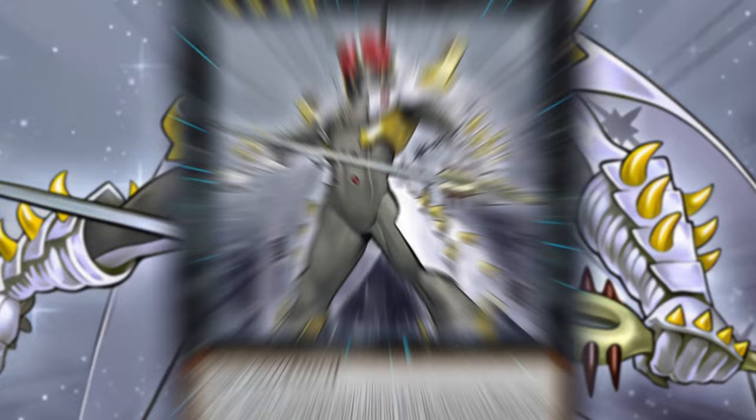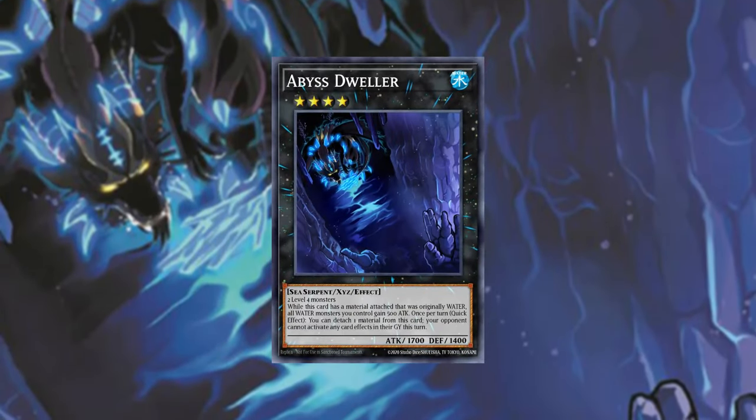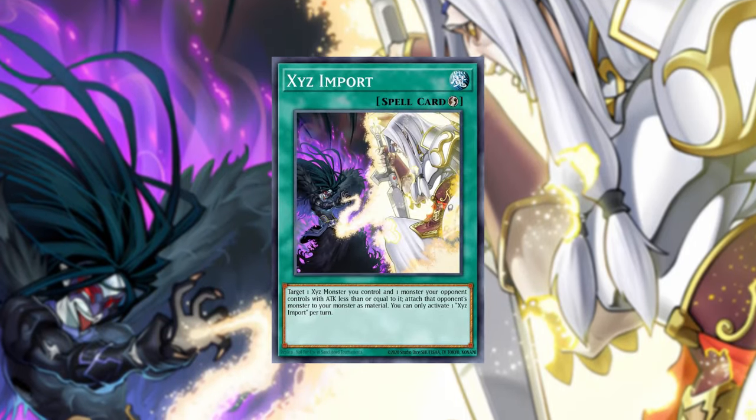Now, this is a rank 4 turbo, so you're going to be using cards like Baguska, Dugaris, Giant Hand, Exeton Knight, Abyss Dweller, and of course eventually Zeus. You can also tech in Traptrix Rafflesia, which can negate monster effects with Gravedigger's Trap Hole directly from the deck, and use offensive spells like Xyz Import to snatch up your opponent's monsters and turn them into Xyz materials. Now that we've seen all the cards, this is much less complicated than the other ones. We're going to look at the deck that you can download in the link below so you can follow along in the combo portion of this video.